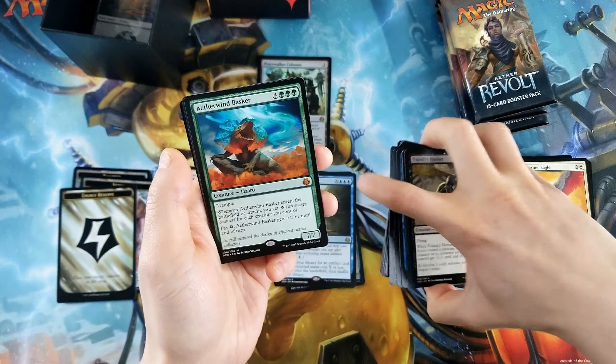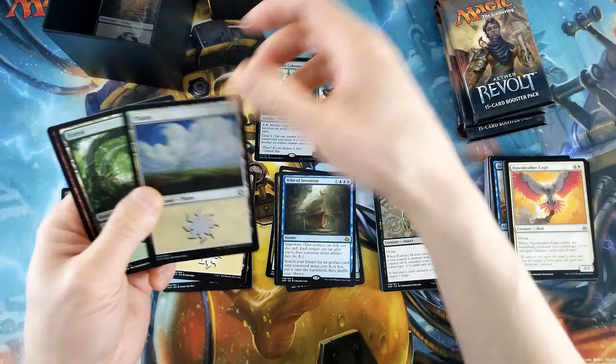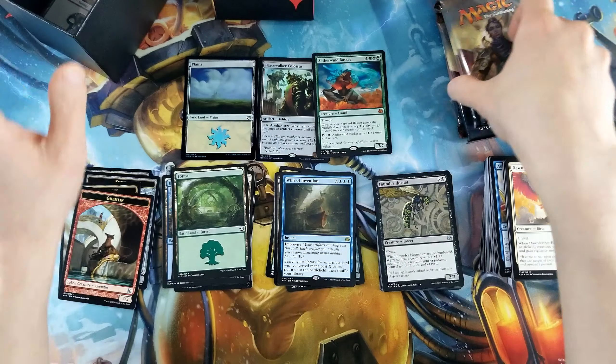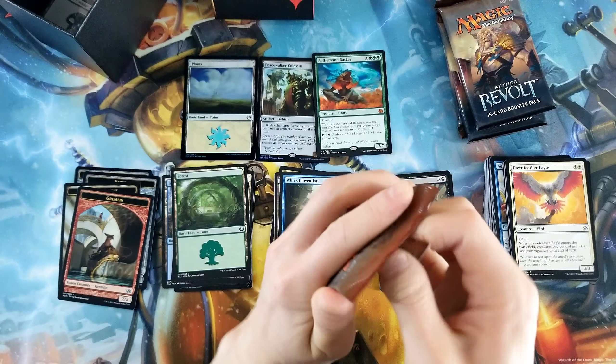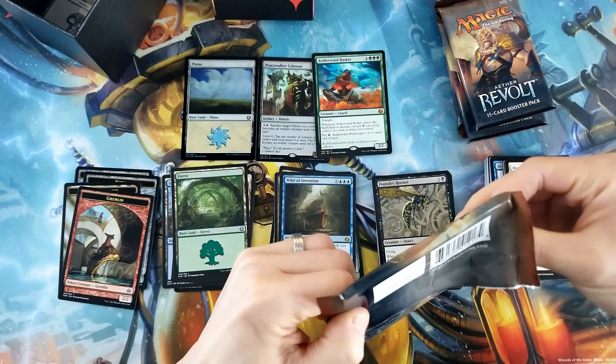Aetherwind Basker — it's a mythic! And then there's a foil Plains. At least it's the good Plains art, it's the Avon Plains with the castle in the background.